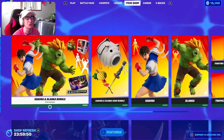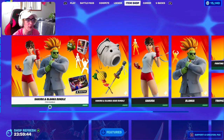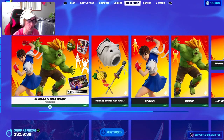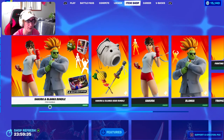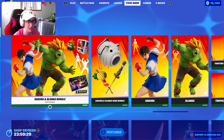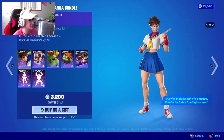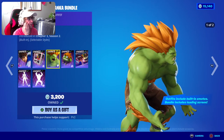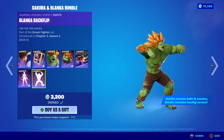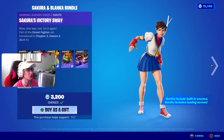In tonight's item shop we did see the return of some Street Fighter skins. Everyone loves the Street Fighter skins, and I knew they were going to drop this one — the Blanca skin is one of the least popular Street Fighter skins, but it's pretty cool it came out in the shop. We got the Sakura skin, we got the Blanca skin, the back bling, the loading screen, and the built-in emote which you all know very well. We also got Sakura's Victory Sway.